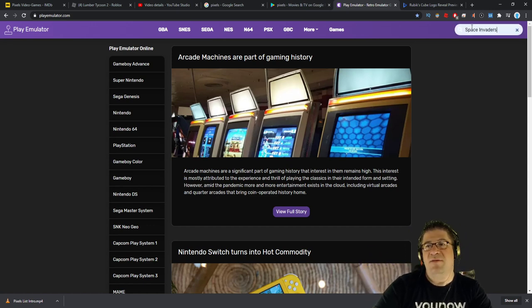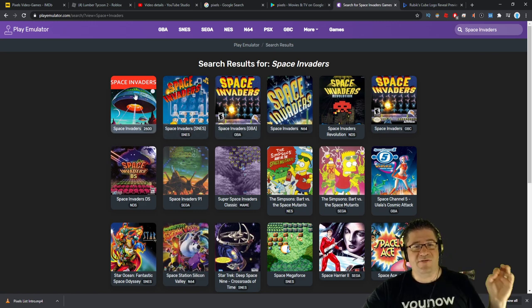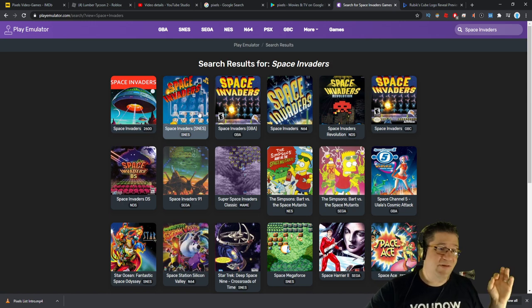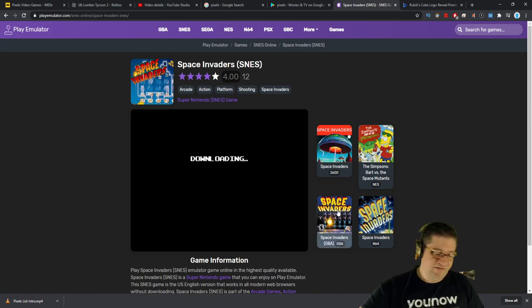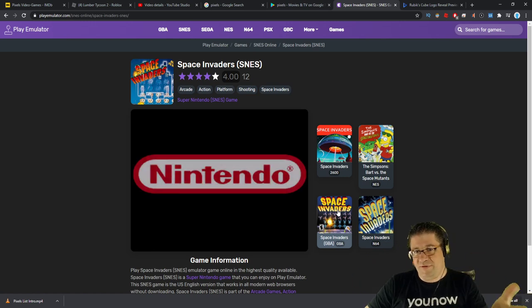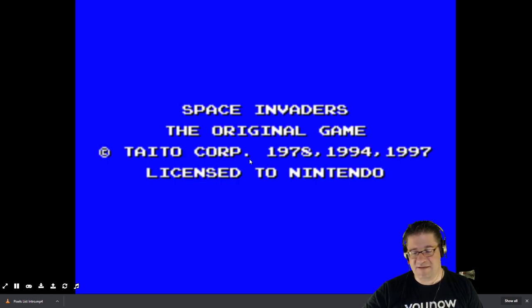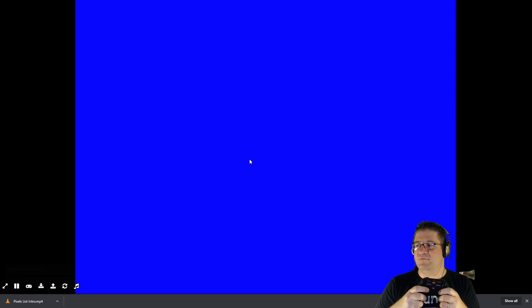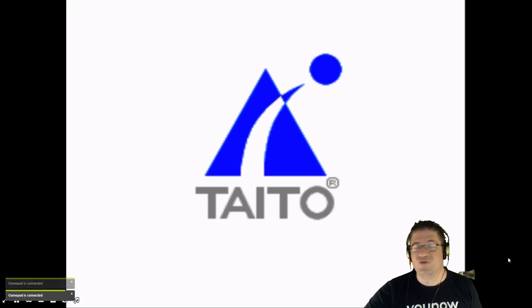By the way, I misspelled 'invaders' when I first typed it. The closest I could find was the 2600 version and the SNES version, so I'm going with the SNES version since I couldn't get the 2600 version to work. I have an Xbox 360 controller, an open Chrome browser, and I just went to the website, hit maximize, and it pretty much detects the controller just like that.